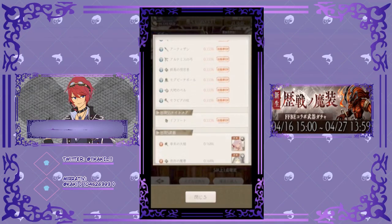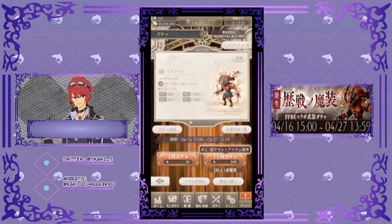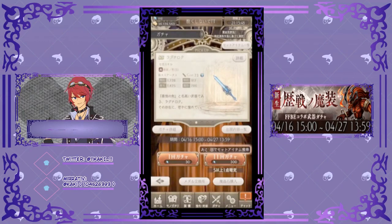I think that's pretty much it for the banner overview. The only two things I want from the banner are Ragnarok and Ifrit — mainly Ragnarok because of the Inochi skill, and Ifrit for fire weapons to use in the grid.